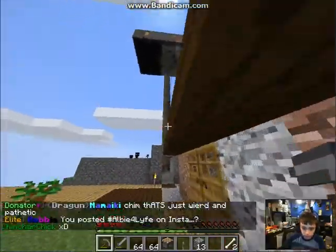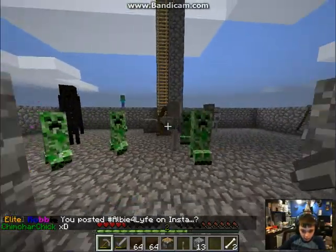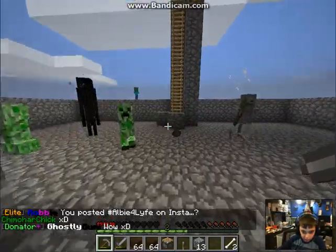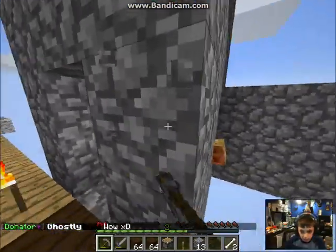Next thing — this one I just made — it's a mob spawner. It's not very efficient. If you want to make it more efficient, all you really have to do is put cactuses at the bottom and it'll kill the mobs.